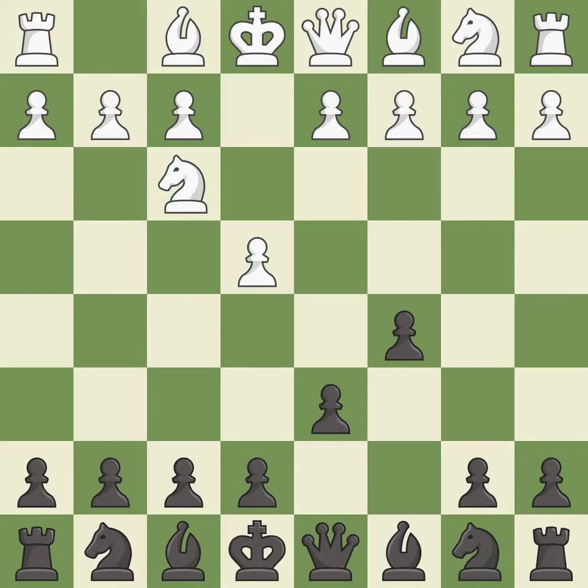d6 opens up the light-squared bishop and prevents White from pushing the pawn to e5 after Black eventually plays Nf6. d4 offers to trade the d-pawn for the c-pawn, giving up a center pawn for more active pieces.